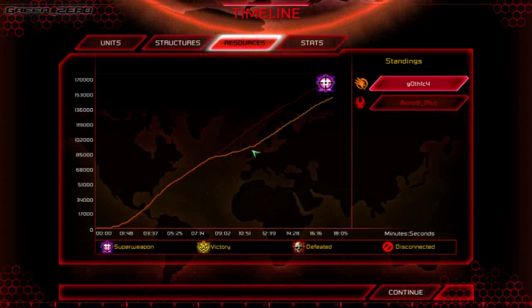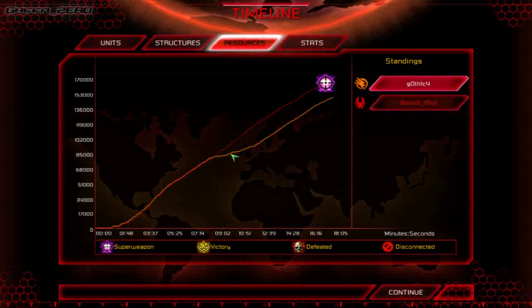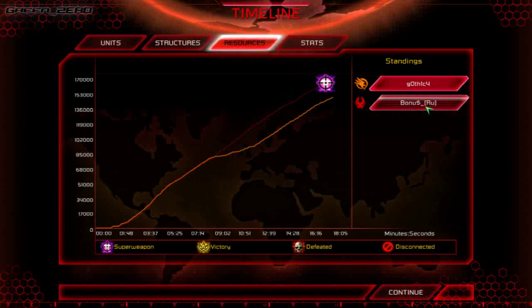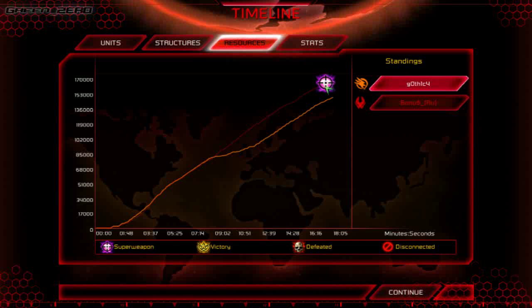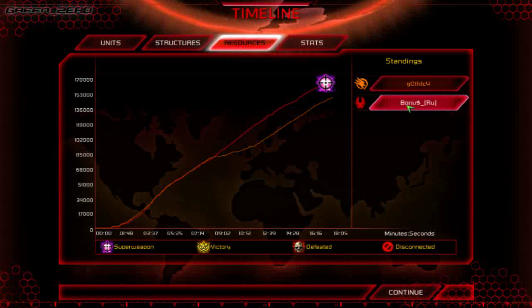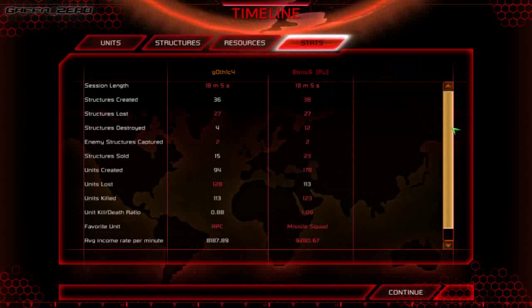Looking at resources — BonusRue's income went up in a nice straight line without interruption. Gothic ran out of Tiberium before he moved and it took him too long to set up his expansion, which cost him big time and allowed BonusRue to get in front. BonusRue had an Ion Cannon Control placed in the last minute of the game — just showing Gothic who was boss. BonusRue definitely had that one in the bag. Good game to Gothic though — he played really well, but BonusRue just made everything work.